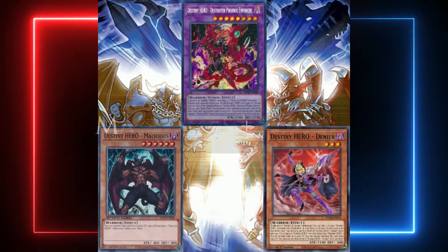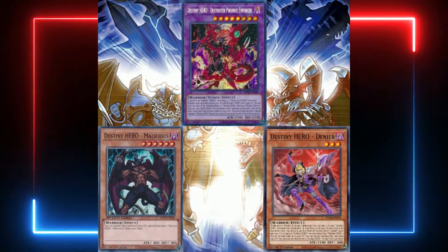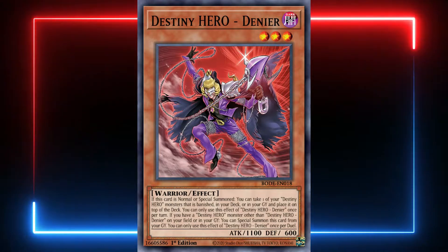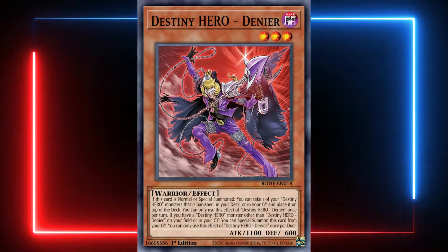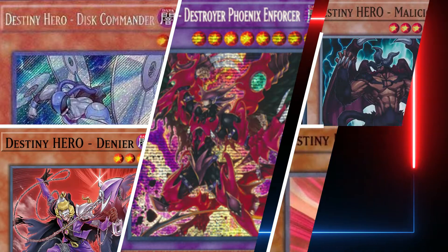Another good way — probably one of the best ways now — is running Double Malicious with Denier. Denier allows you, when it's normal or special summoned, to take one of your Destiny HERO monsters from your deck, graveyard, or banished zone and place it on top of your deck. If you have a Destiny HERO on the field or in the graveyard, you can special summon Denier from the graveyard once per duel. This gives you an extender play. When you activate Malicious to get another Malicious onto the field, one Malicious gets banished — you can special summon Denier, put that banished Malicious on top of your deck, then use Denier and Malicious or Malicious and something else.